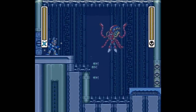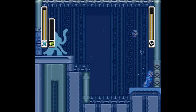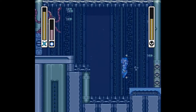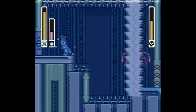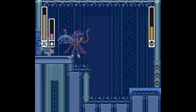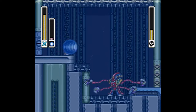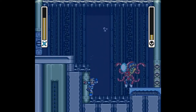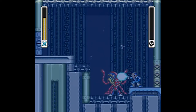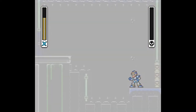Here's the hardest Maverick refight out of all eight. Octopus was already one of the most difficult due to his room, but now it's even more challenging due to the shape of this room — with the addition of those spikes in the middle, it's very challenging to avoid his attacks. The Rolling Shield doesn't really stun Octopus as it did before. I really should have used the Boomerang Cutter to cut off his tentacles, but that didn't really come to mind when I was doing the recording. It's an even more careful game of dodging everything while not skewering yourself on the spikes. And now the hardest Maverick refight is complete.